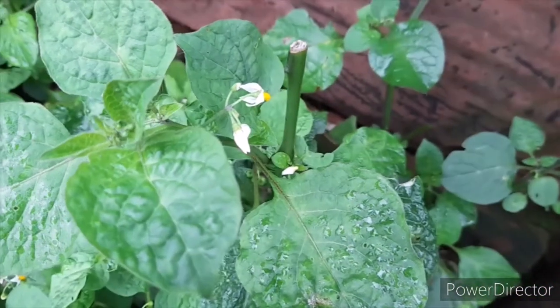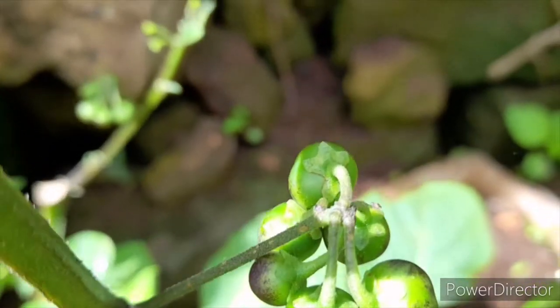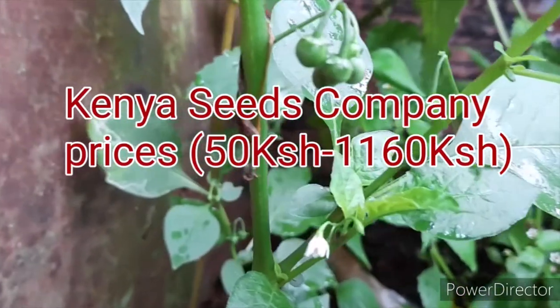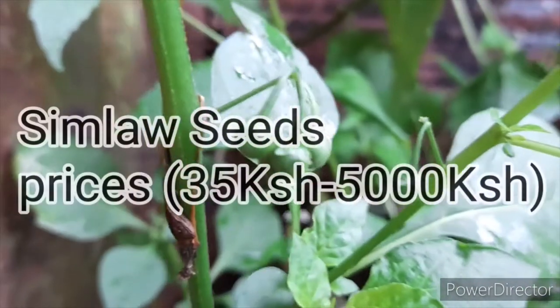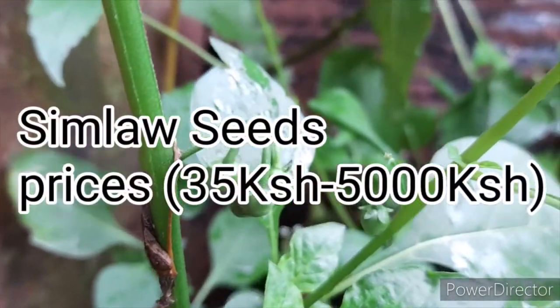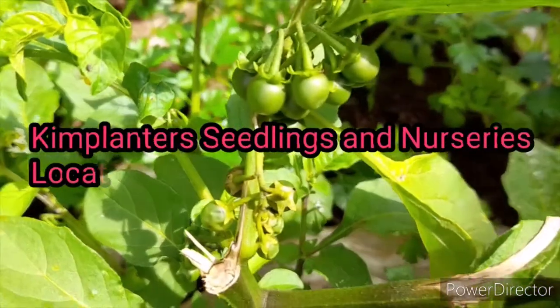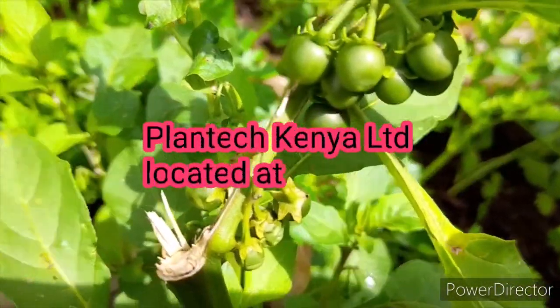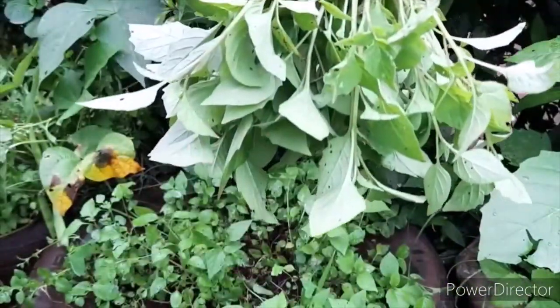Seed selection in the farming industry is the most important part of growing profitable crops. The best places you can buy your managoo seeds are Kenya Seed Company, which sells seeds from 50 shillings to 1,160 shillings; Simlaw Seeds, who sell seeds at 35 shillings to 5,000 shillings; and other recognized seedling sellers like Kim Planter Seedlings and Nursery based in Riru, and Plantek Kenya Limited based in Naivasha.